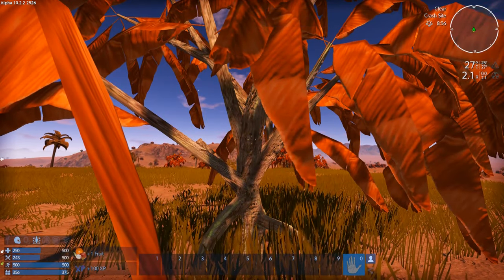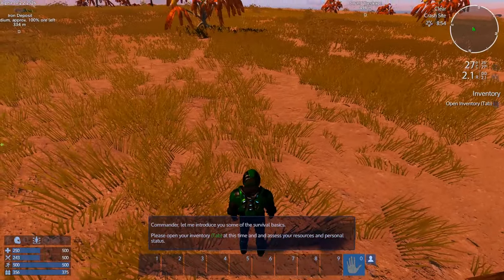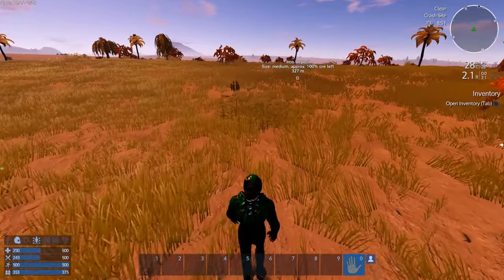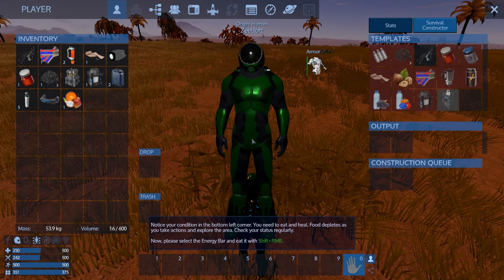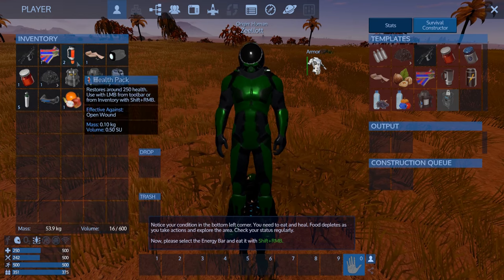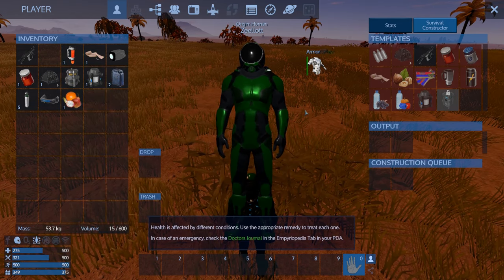I'm going to start picking stuff right off the bat and switch to third-person view — you can see a little bit higher and further, which is easier for gathering in my opinion. Open inventory with Tab. We need to eat and heal: select the energy bar and eat it, then use a health pack with Shift + Right Mouse Button.